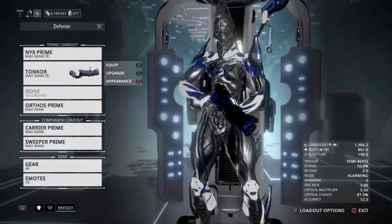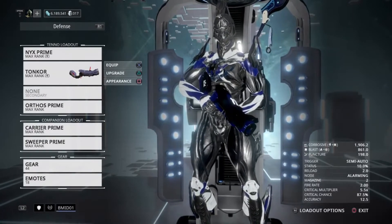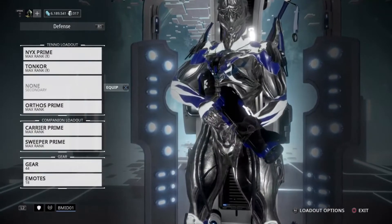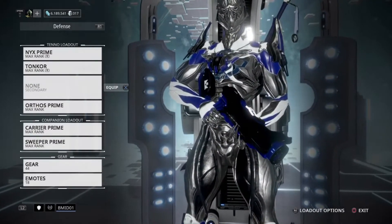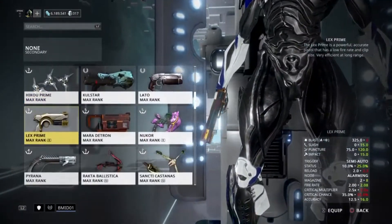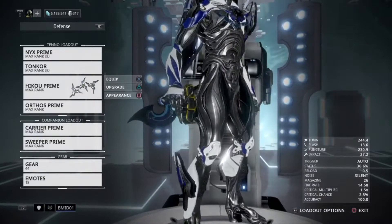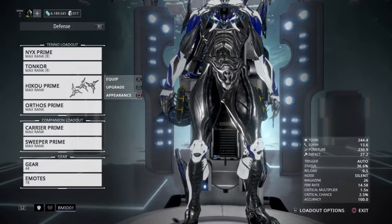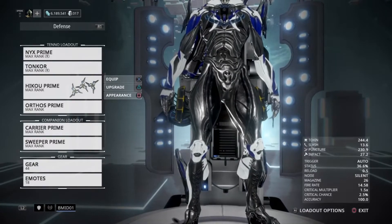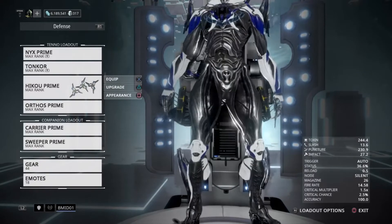Now we're going to be going with the Tonkor, and it's not so much for the damage — don't even worry about the damage. Focus more on the game mechanics: the mobility aspect, the fact that it can boost you up. And we are going to equip a fast-moving projectile weapon, the Hikou Prime. The reason we're going for that is in case you have a nullifier around — you want to be able to make sure that if there's a bubble coming towards you, you have something that can bring it down.